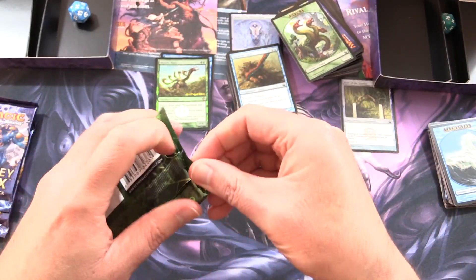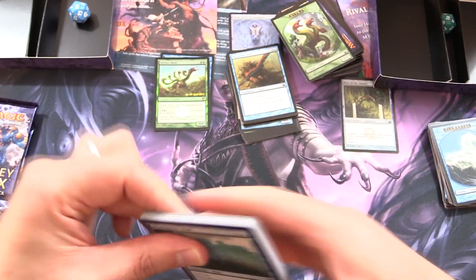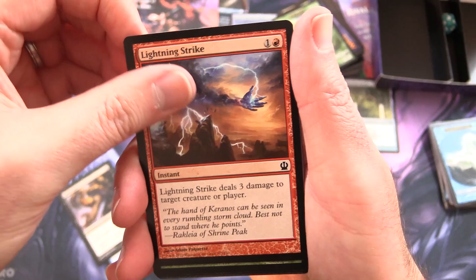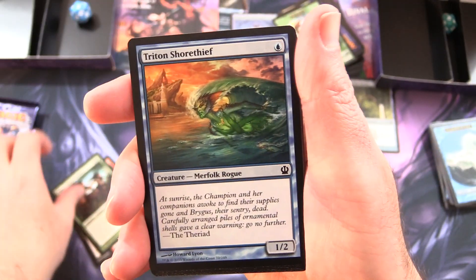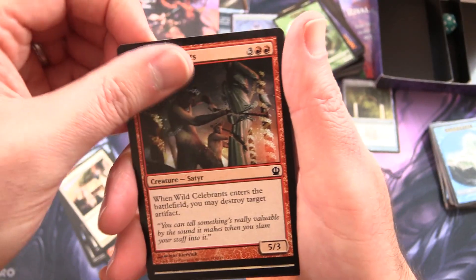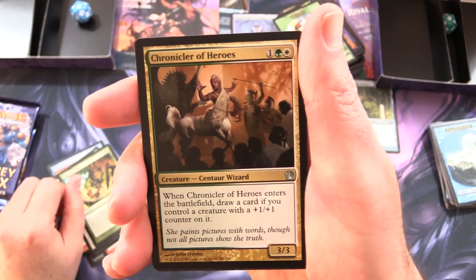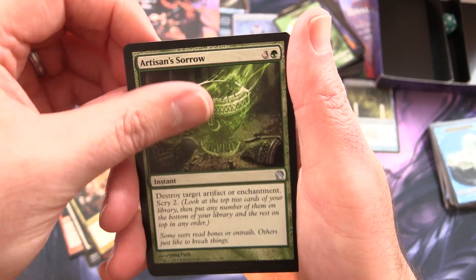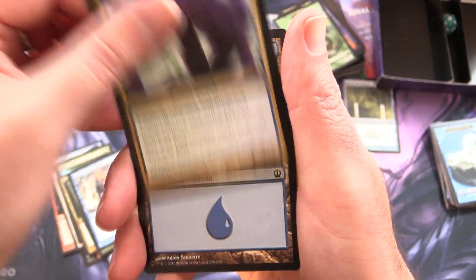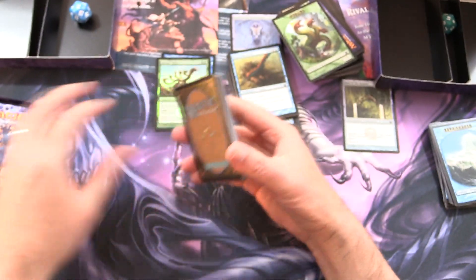On to the next — I think we actually did better last time, but things could change. We still have three packs left, fingers crossed. We have Mnemonic Wall, Viper's Kiss, Lightning Strike, Frerra's Band Centaurs, Triton Shore Thief, Cavan Lampard, Traveling Philosopher, Wild Celebrants, Silent Artisan, Time to Feed. Uncommons: Chronicler of Heroes, Artisan Sorrow, Triton Fortune Hunter. And the rare is Prophet of Kruphix, and an Island. No profit to be had in that pack, alas.